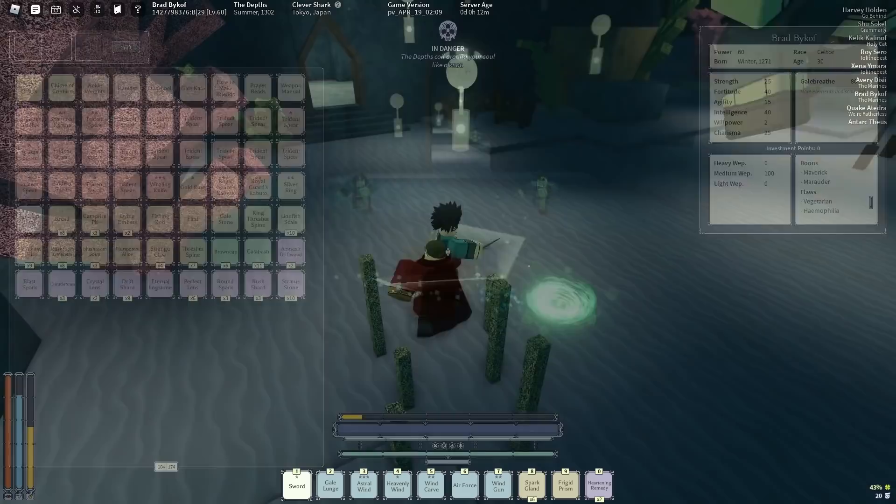Now once you deal with the drivers, just take your first left and there you go — this is the weapon enchant seller.